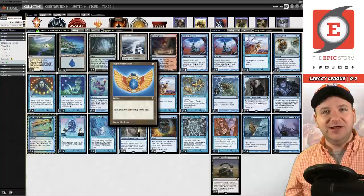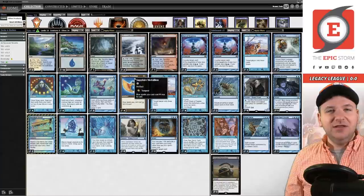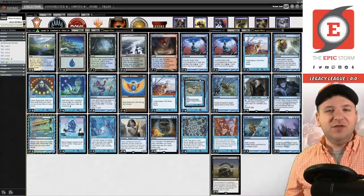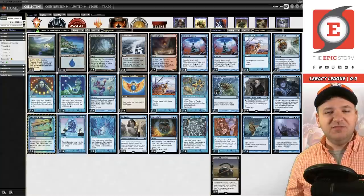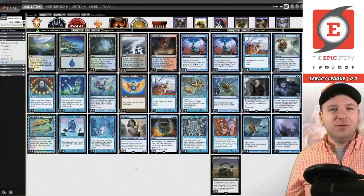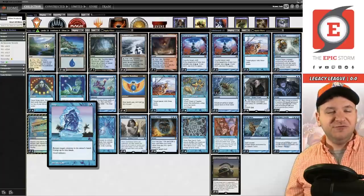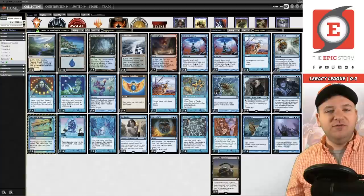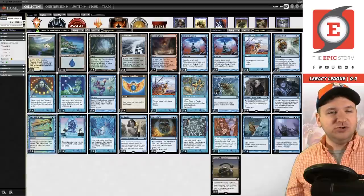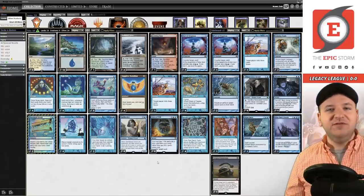It's been a long time since I've seen Sapphire Medallion in High Tide combo — I'm pretty old, it's just a hard fact. When I was a kid, Sapphire Medallion used to be pretty stock in this deck. This was before Time Spiral was unbanned in Legacy, so you'd see Cloud of Fairies and Snap, but instead of Time Spiral the deck ran Meditate and Ideas Unbound. It was called Spring Tide, and this deck is very reminiscent of it.